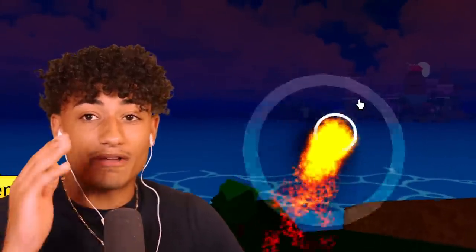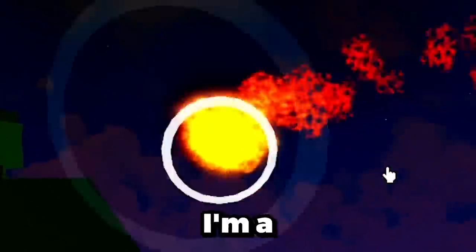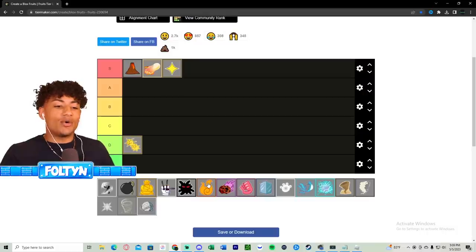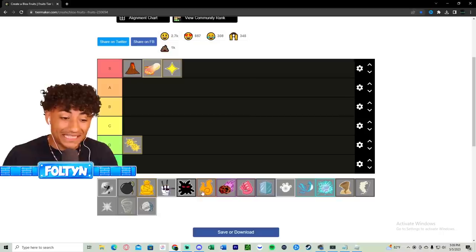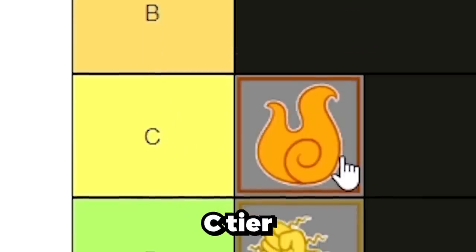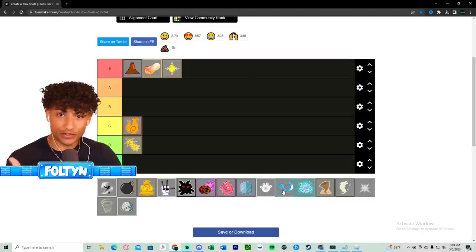The last Flame ability is Rocket's Flight - you can literally fly with it, and it's one of my favorite flying animations because it looks like you're Iron Man. But overall it's an all-right fruit - not S tier, not A tier. I'm gonna put it in C tier.